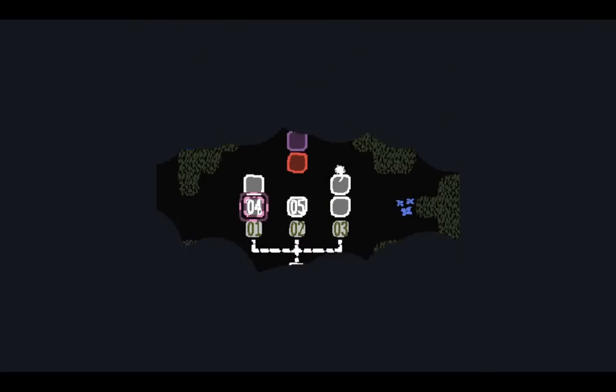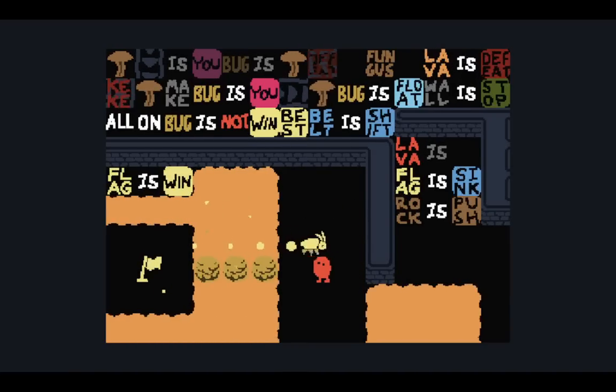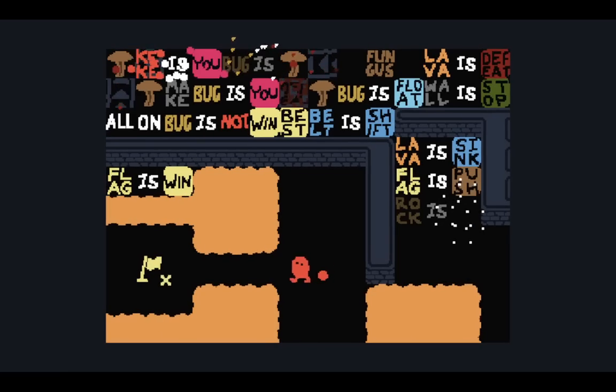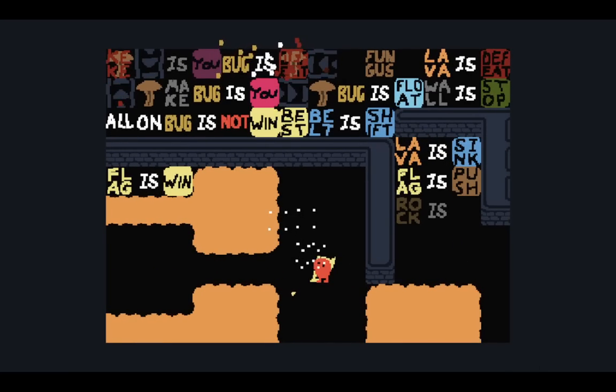Level four — this is once again the bug level. Pressing space allows me to bring the bug form out. I can bring rocks over. I just need to set up the rocks in this position, then change the rules so that the lava is sink. There's the path. Why is flag push? Just push the flag on top of Keke. There we go.